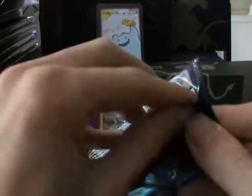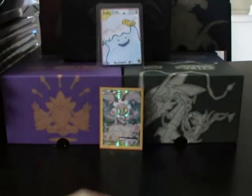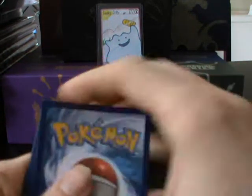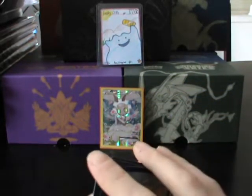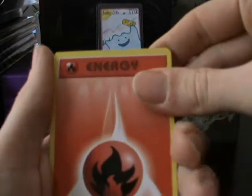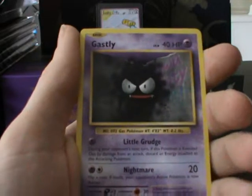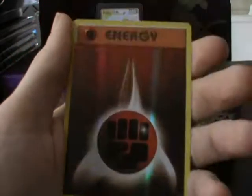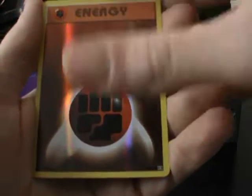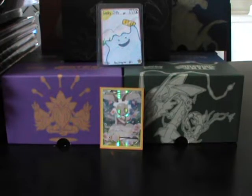The second pack — our first Evolutions with Mega Blastoise on it. It's got Fire Energy, Voltorb, Charmander, Diglett, Ghastly, Machoke, Super Potion, and Charizard Spirit Link. The reverse is a Fighting Energy, and then the rare card is a Mewtwo regular. Nice.